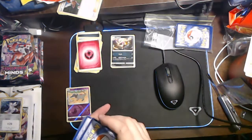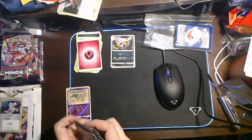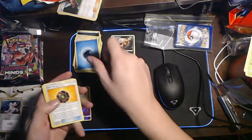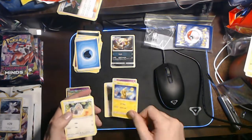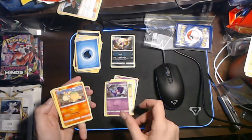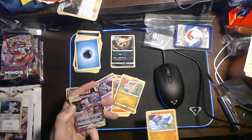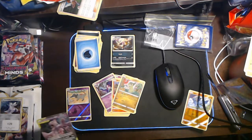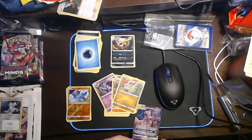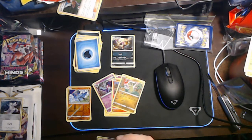We've got a green and white. Water Energy, a Giant Bomb, a Bug Catcher, a Mesprit, a Pikachu, a Poipole, a Numel, an Axew, a Riolu, a reverse holo, and a Mewtwo and Mew GX. You go there - and since that's a Full Art, it's getting a sleeve. What a diggity damn.